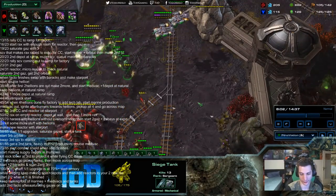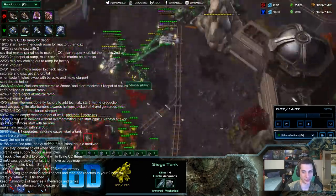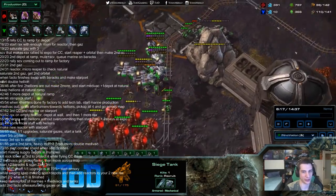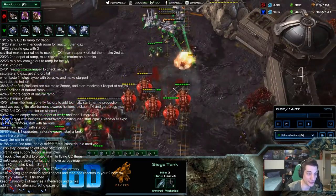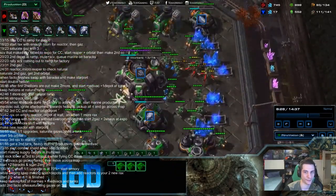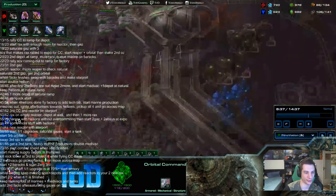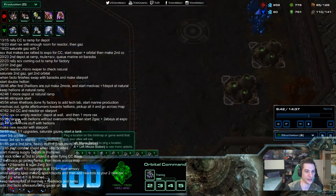He scans the gold base, sees nothing there. Innovation goes back home to send marines into that third base — he's lost a lot of units. That was very well done by True. Not every Zerg you play will be good enough to do that. True killed 15 SCVs — that's the reason he can stay a lot longer in the game, even though he was doing really badly initially. Now into the natural — every time Innovation looks away, there could be banelings connecting onto his army. He eventually defends here with the reinforcements and keeps up with his production.